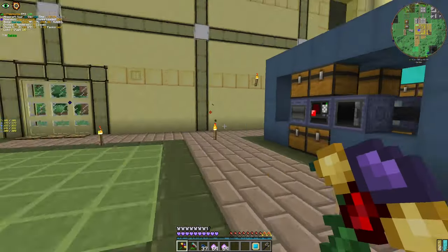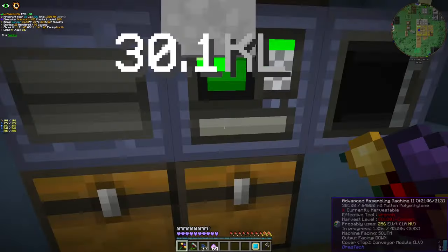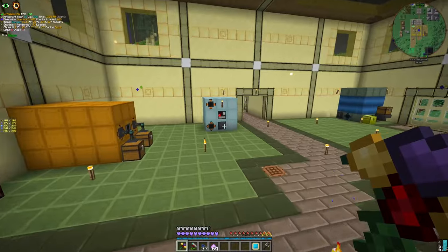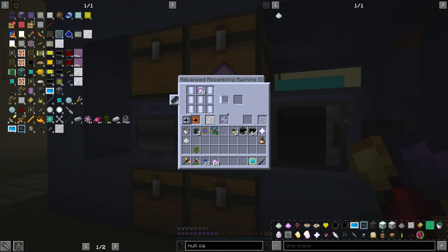Now let's put the Null Catalyst with this and we're gonna get a Tindimajiki. It's gonna take a while — it's not a fast process, but...